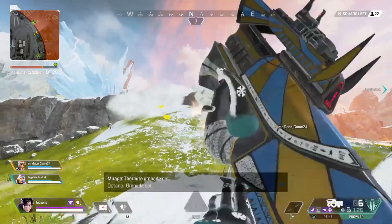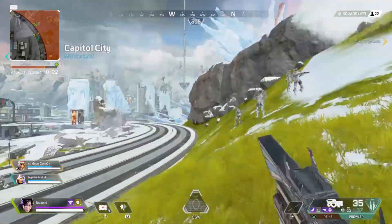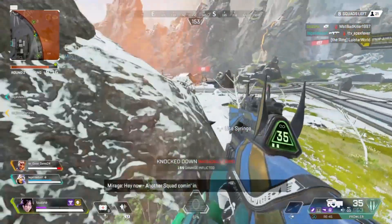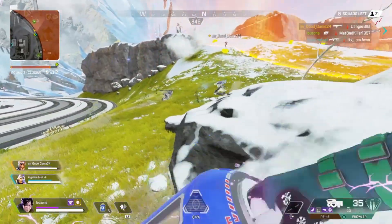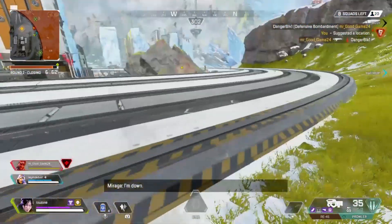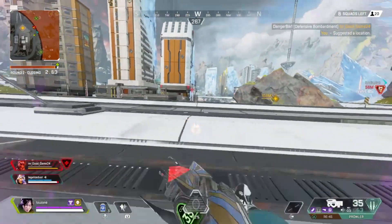Flanking here. Hit nothing. I hear the footsteps. That Mirage ult is really wrong — you can hear the footsteps and you can actually know where he is.